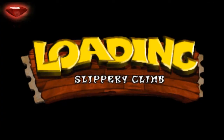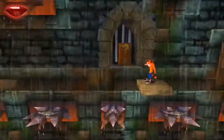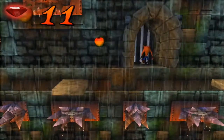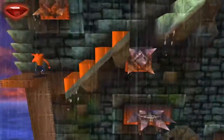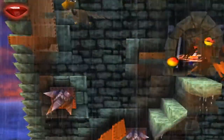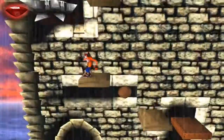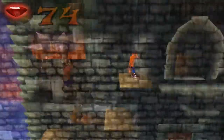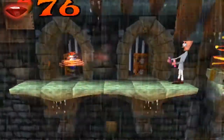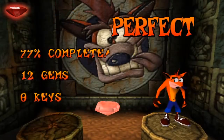The red gem is on the Slippery Climb level on the third island and will likely be one of the hardest gems you'll try to get. The whole level is notoriously difficult and even completing it when losing many lives is allowed is a fierce challenge. To get the red gem you'll need to break 31 crates. Luckily the crates are in easy to reach places and it is not likely you will miss one. The tricky thing in this level is merely getting past all the moving platforms and slippery stairs.